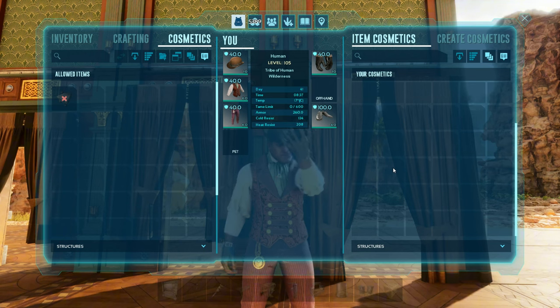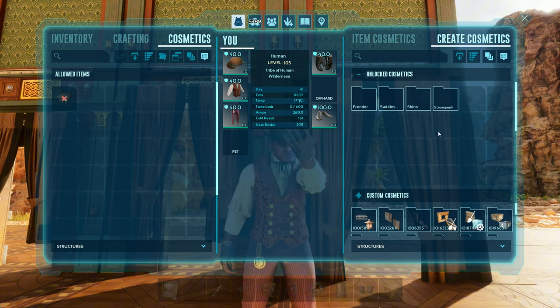How do I make my cosmetics? What you're going to do is come up here and go to Create Cosmetics. When you go to create cosmetics, it has your unlocked cosmetics here — that'd be the Bob's Tall Tail cosmetics and skins that you've unlocked from events and so on.